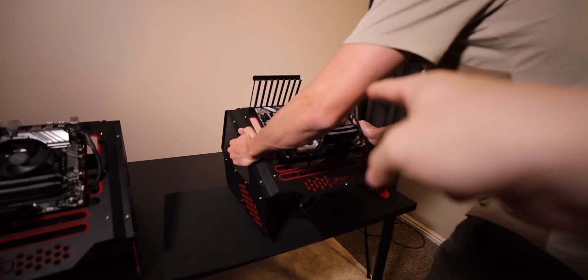Moving on to the Ryzen 5 — this build was exactly the same, except for the upgraded CPU and an added $40 GT 710 GPU, which was necessary since the 3600 does not have onboard integrated graphics. The total build was $494, and immediately we noticed a pretty big improvement in its encoding capabilities.